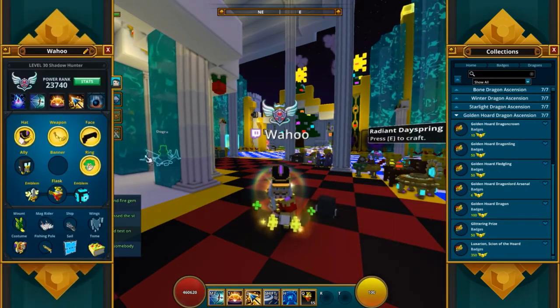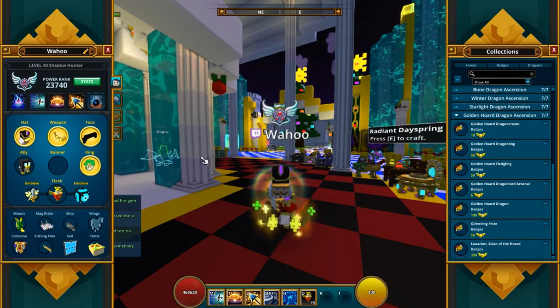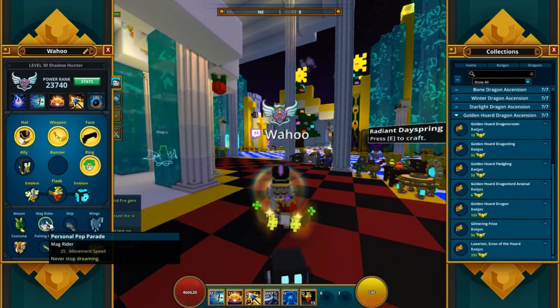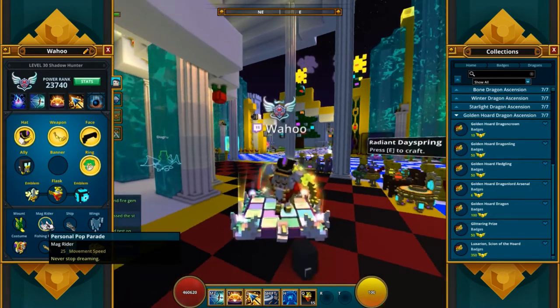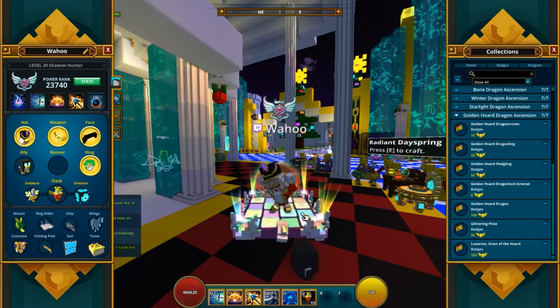I took that one because this is the guy I farm with, so I kind of took the theme of making it very glittery. I also love the Personal Parade dance pad — it's actually amazing. It's the one with the unicorn, and I really like unicorns in general. So this is my favorite dance pad, the one I use the most.